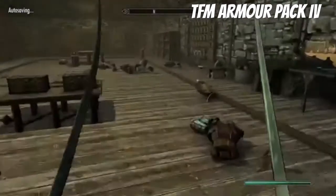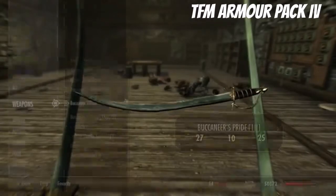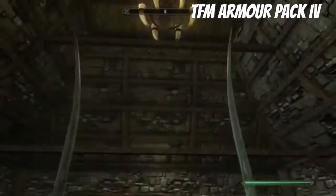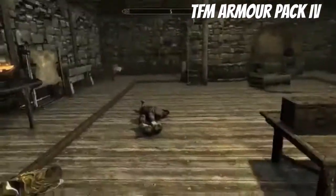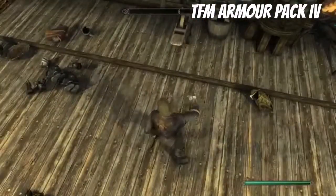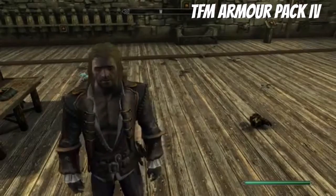Then we have the Pride — that's a two-handed weapon too, and it looks awesome. Together these look perfect — like a real pirate. That is awesome. If you guys want this mod, you know where to find it.